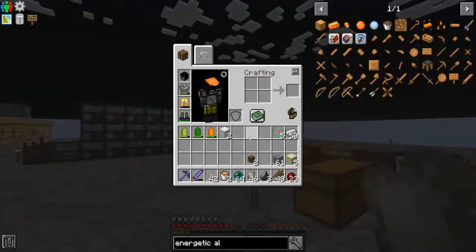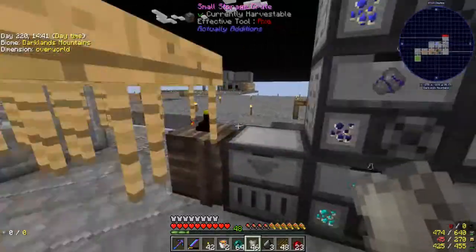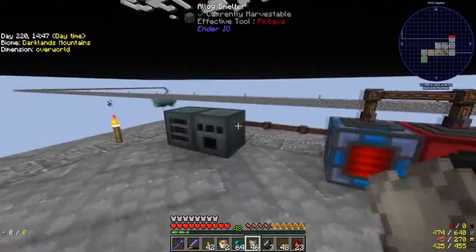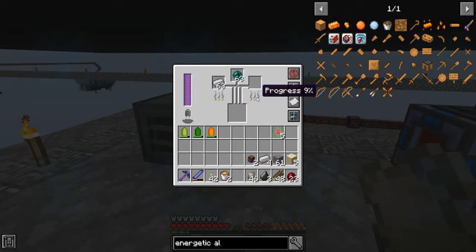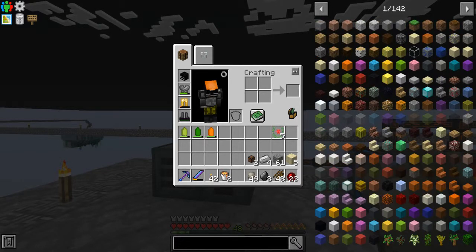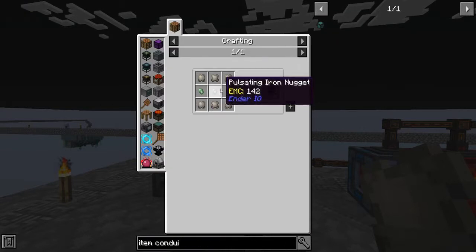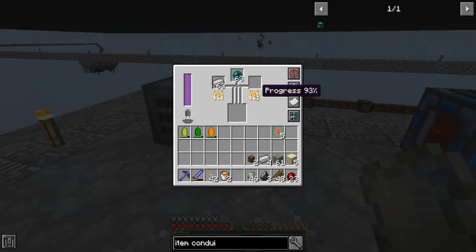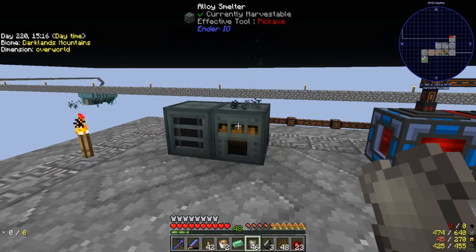So the first thing we're going to do today is finish that off. I've got a stack of iron and a stack of ender pearls on my hotbar. We're going to pop those in the alloy smelter and that is going to make pulsating iron. I just had a thought - I should have checked this beforehand - but is the recipe still the same? It is, it's still pulsating iron nuggets. Any second we'll have our first ingot.